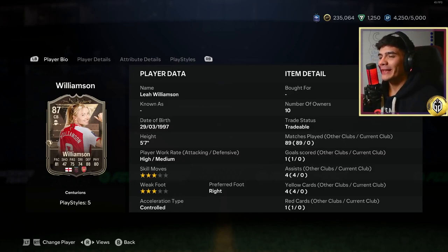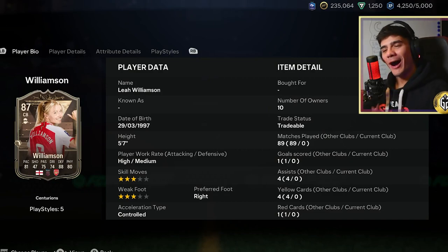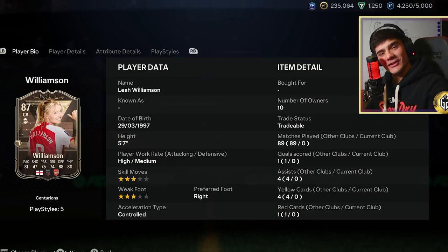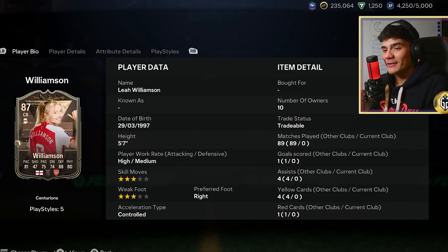Leah Williamson, five foot seven. Do not be scared by her height, do not be scared by her work rates — high attacking, medium defensive — three star, three star, acceleration type controlled. I know people are obsessed with these things: low attacking, high defensive, lengthy, good weak foot, tall center back. How about we take a look at her in-game stats and see how she performs, because performance is all that really matters.